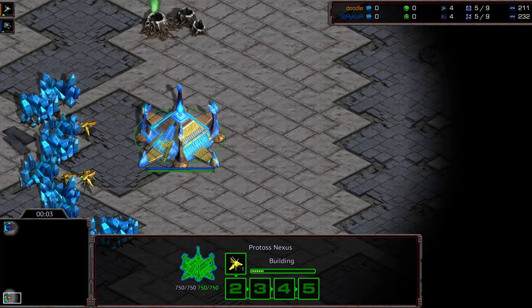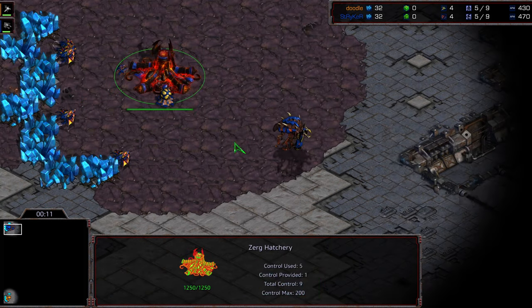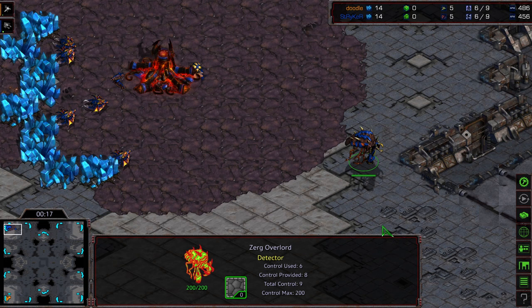Hey guys, welcome to another commentary done by Diggity. We got Doodle starting as the orange Protoss in the bottom left-hand corner, and Stark starting as the blue Zerg in the upper left-hand corner. This is going to be on Radeon, and this is Stark on 2024 from Seattle. Played a while ago, but we still got some good replays.